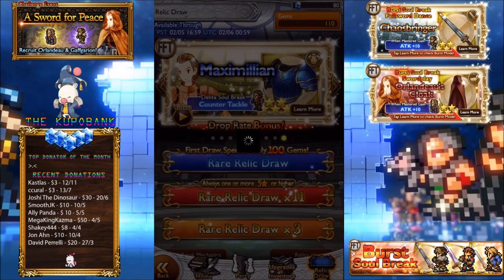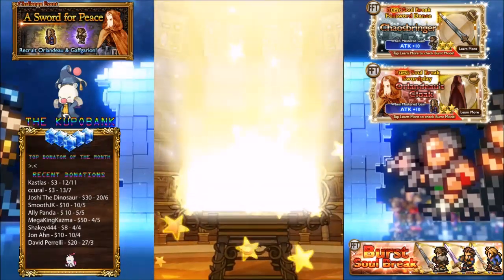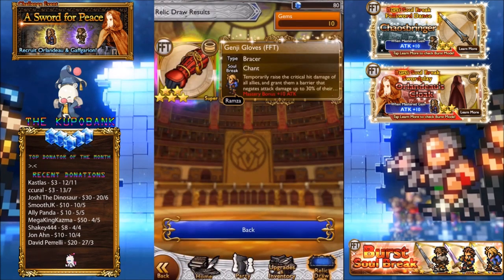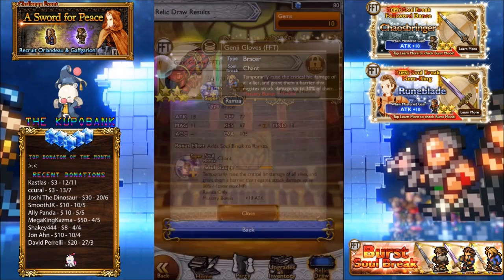So let's do the 100 gem draw here. I'm not really hoping for anything specific to be honest. And I just noticed I have Orlando's cloak in the sidebar. Oh my gosh, I got a 5 star! Hey, I got Genji Gloves — nice! Genji Gloves, my second relic for Ramza. Absolutely awesome. I can probably use it for this event actually — definitely helps with the negate attack damage. I definitely need more mitigation. Let me just lock that straight away. Really really cool.